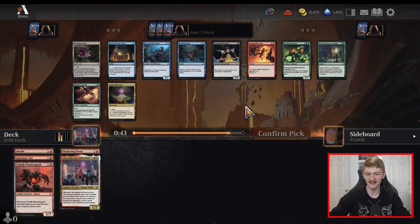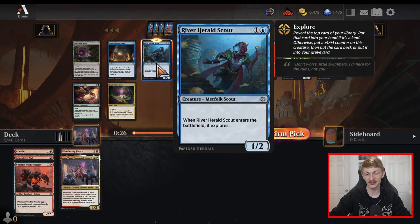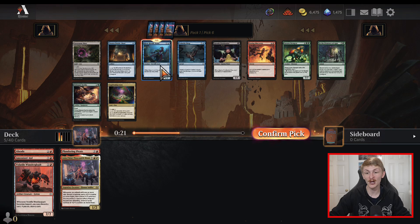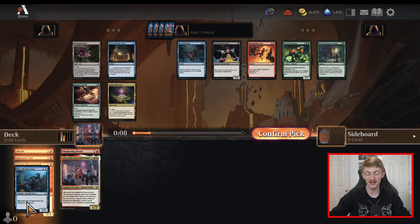It looks like all the red has been eaten up and there's not a single white card here — kind of left with the scraps. I think I'm inclined to take a blue card here just because there's a chance we could leave Anim Pakal on the sideline and just go Red-Blue Pirates. River Herald Scout is probably more high priority than the Unlucky Drop because two-drops are just so important in this format. Orzaka Puzzle Door is just one you only want to include in late-game attrition decks, which is not what our deck is aiming to do. So we'll go ahead and take River Herald Scout assuming we end up blue.